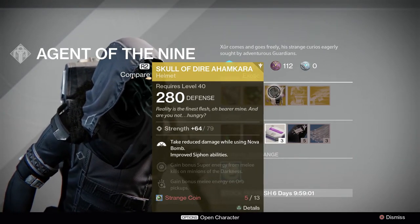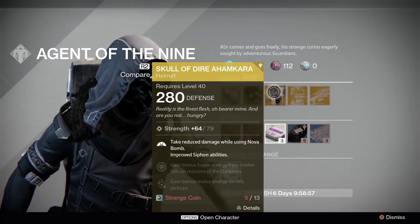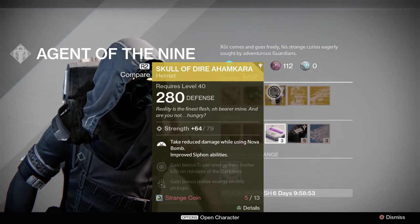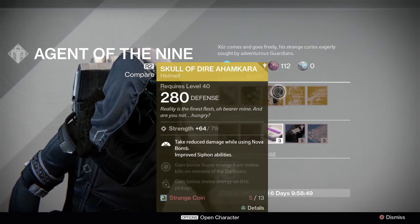Last but not least for the Warlocks, we got the Skull of Dire Ahamkara. You can take reduced damage while using Nova Bomb and improve Siphon abilities. Also gain bonus super from melee kills on minions of the darkness and bonus melee energy on orb pickups.